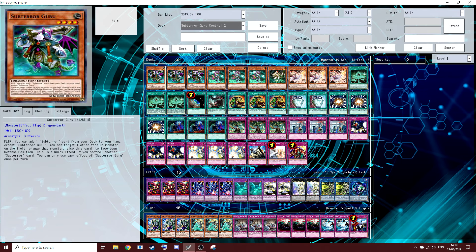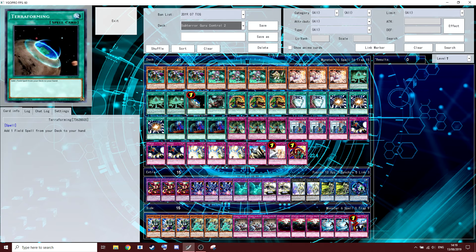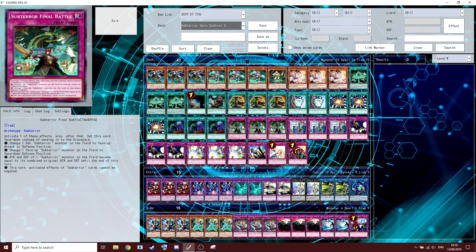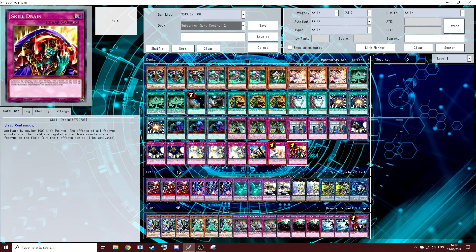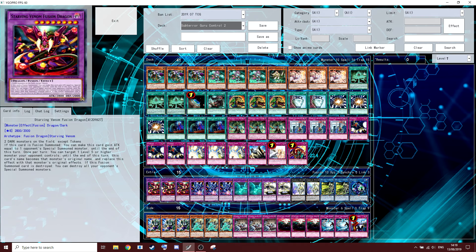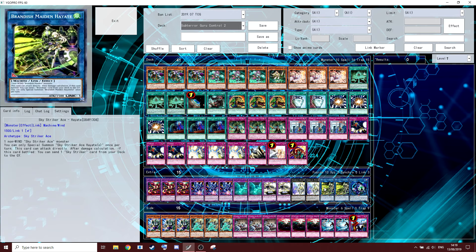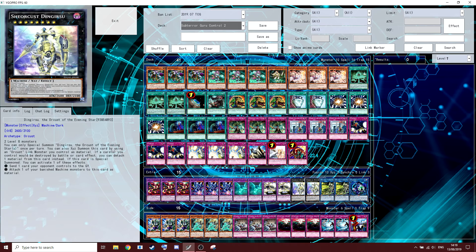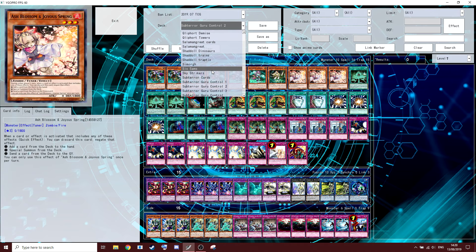Second decklist — same shell, no Maestrix, fewer hand traps, Cave Clash, three Final Battle, three Crackdowns, loads of Strikes, Solemns. This was from Ranko, top 64 German Nationals. Loads of different Super Poly targets — one for Sky Striker, Machina and Dragon targets too. You can play targets for Crackdown and take a Sky Striker card or an Orcust monster. Imperial Order is definitely good in this deck.